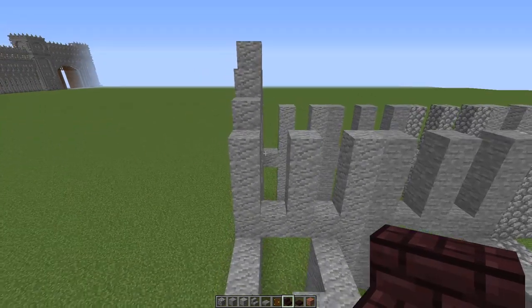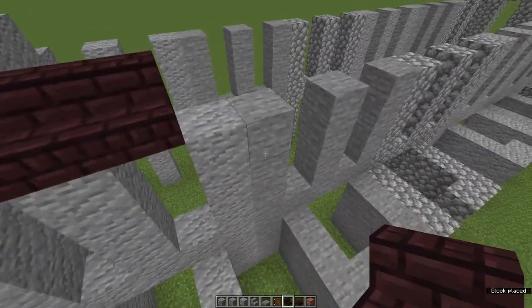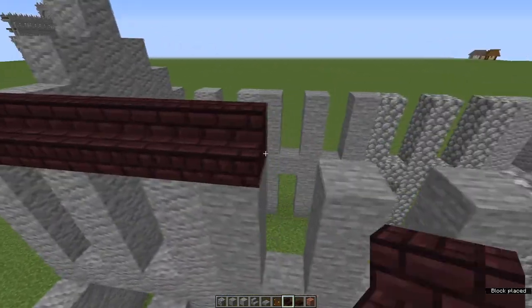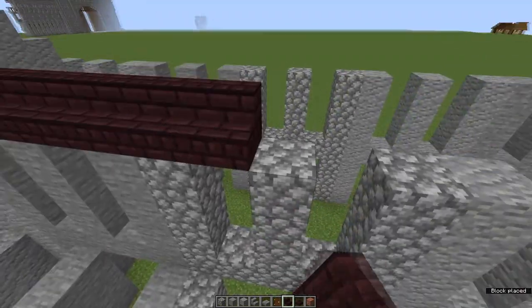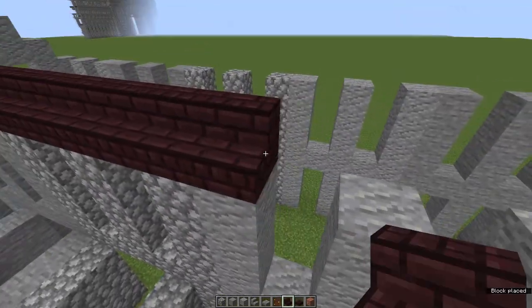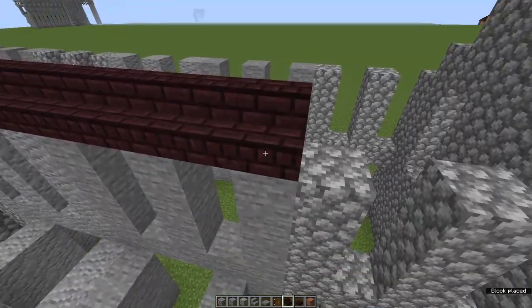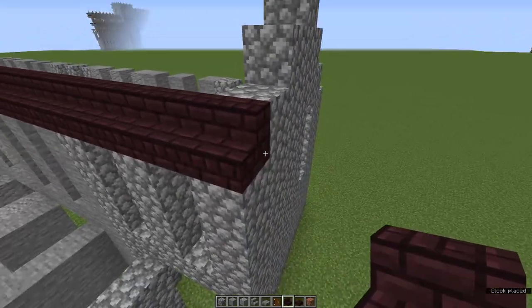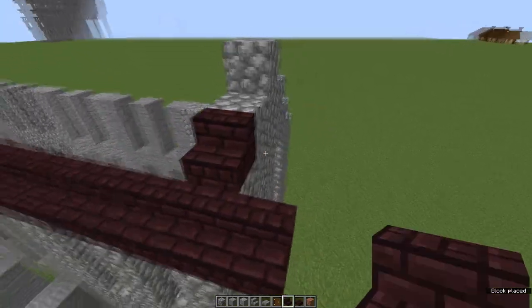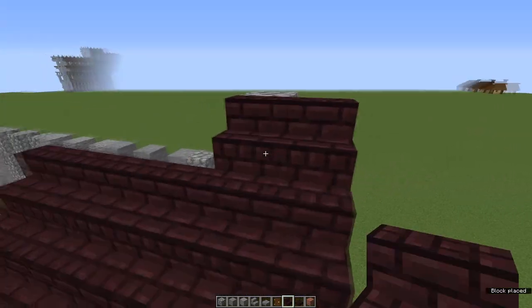We're going to pop the roof on. I'm using nether brick just because I like the way it looks. You can use whatever you like — just make sure it contrasts well with whatever you've used for your walls. I've got nether brick stairs and I'm just running them all the way along. Take them out one at the end, do the next row the same, and the next.